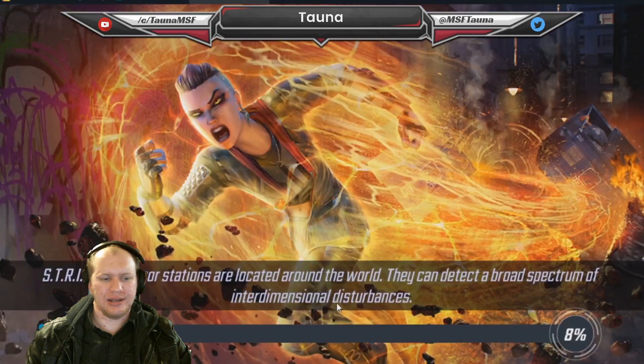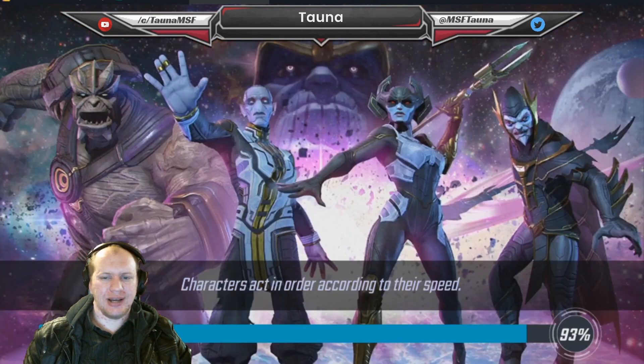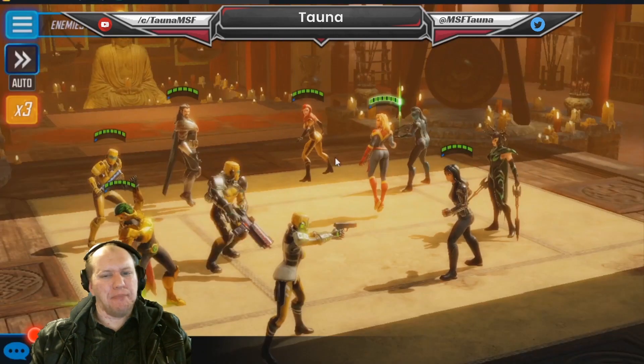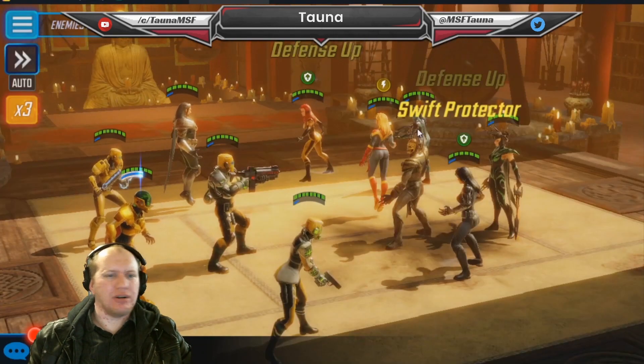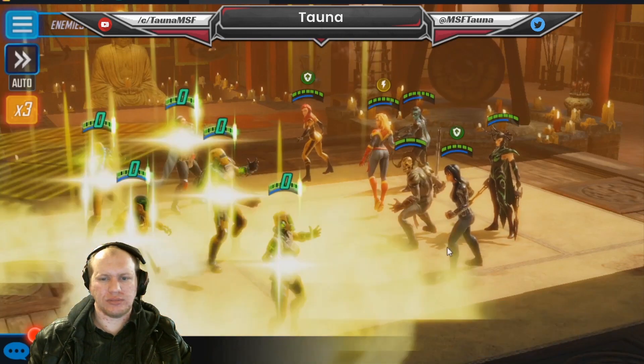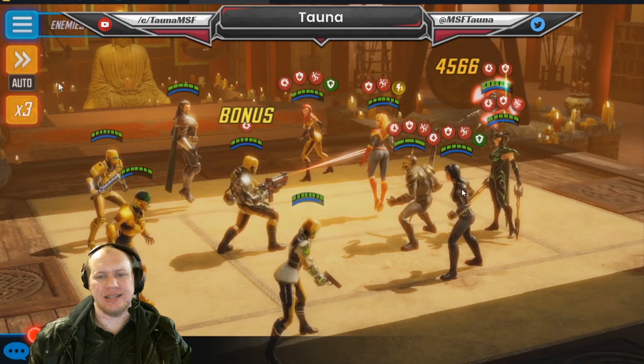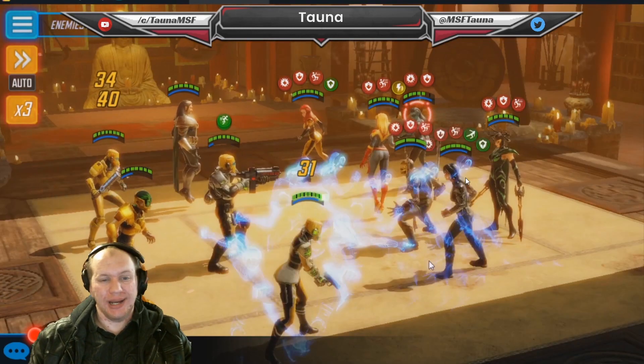All right, that one was easy - there weren't really any issues. Next up we're going to verse one that's more meta: Crystal, Yo-Yo, Captain Marvel, Minerva, and Hela. This one's kind of a mishmash team but it's still going to be super strong because they've got basically four of the strongest characters in the game plus Crystal, who isn't awful.